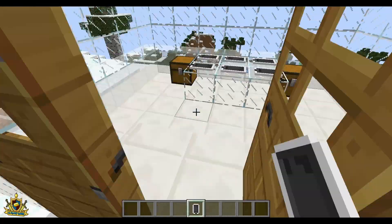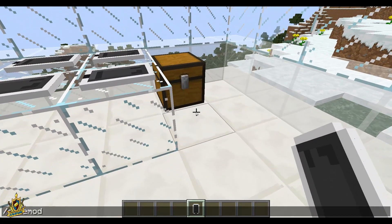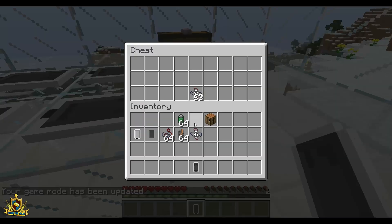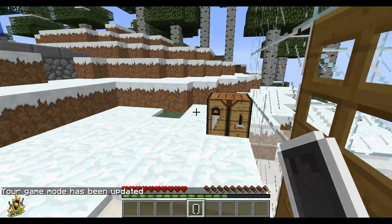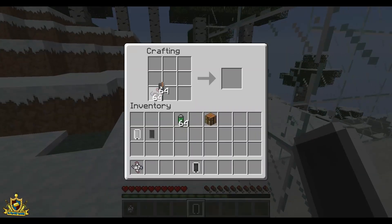To craft this, simply — let me change my game mode. Alright, so what you do is you grab all these items, go over to the crafting bench, just toss them right in. And you get yourself an iPod.